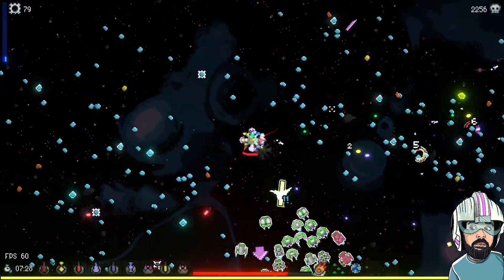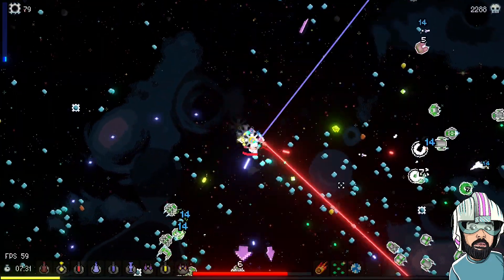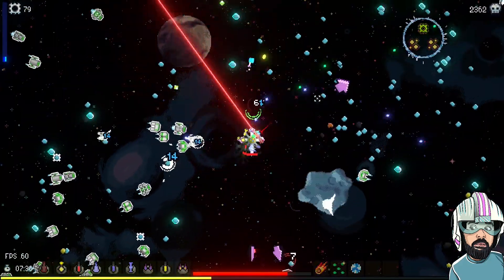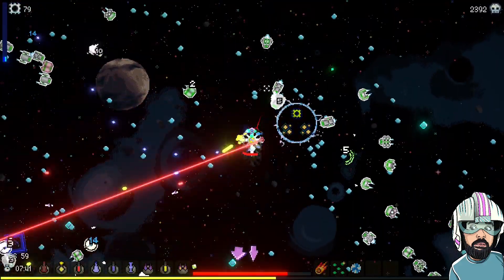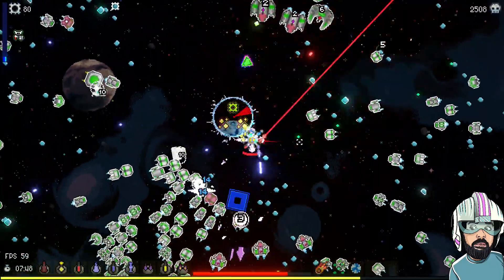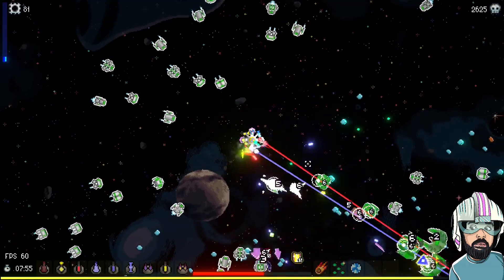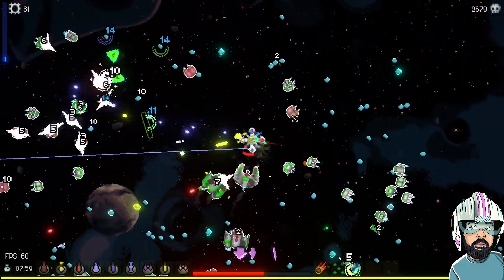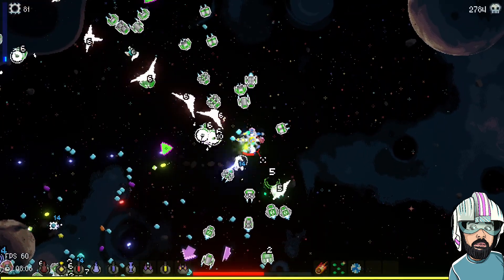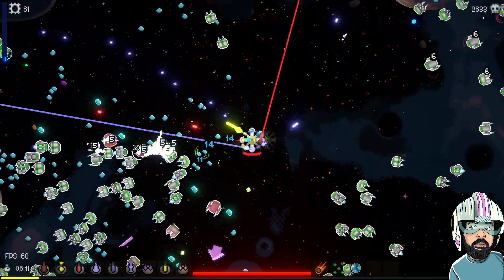As we move forward, we're getting more and more abilities — those lasers are just glorious. Later in the video I'll show a full laser build; it's probably my favorite in the game. If you have lasers as your secondary they fire automatically, and if you increase their speed and power they can really clean house. If you also use a laser-based ship as your main, you can take manual control of your laser, sweep it across the screen, and destroy a multitude of enemies — the more improved your laser, the more damage it does.